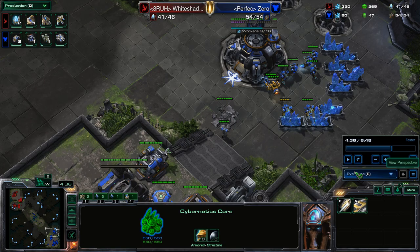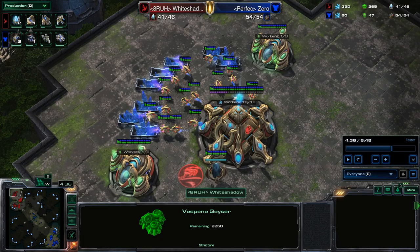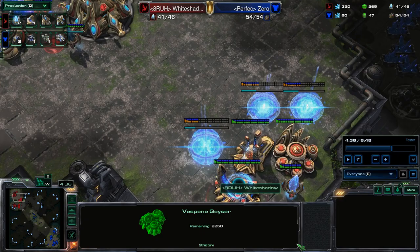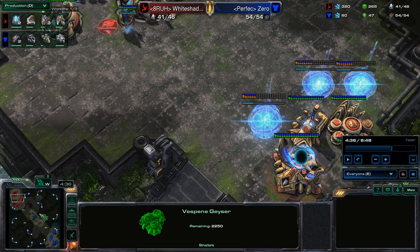If it's going to be a Widow Mine drop, what I like to do is just pay attention to my mineral lines and put my stalkers at the natural or the main. The main is probably better because that's where you're going to have most of your gates. If he drops into the main base, he sees I have no gas and have like five gates just chilling — so try and keep that in mind as much as possible.